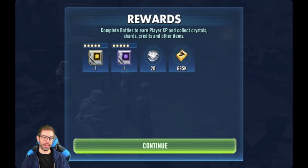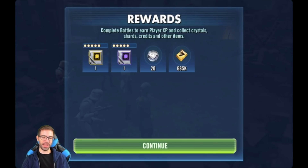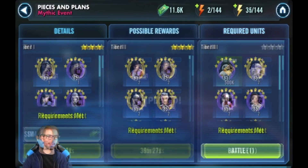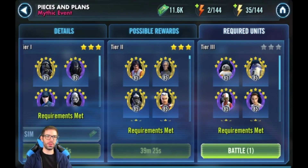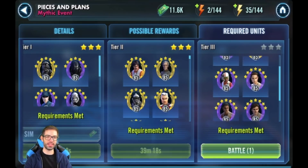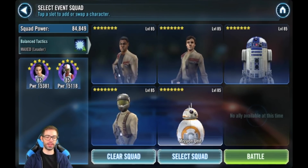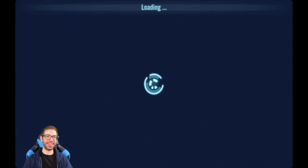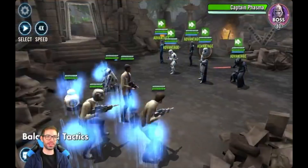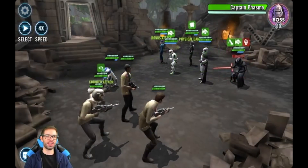We got a gold mod with secondary speed — not bad. That's tier two done. Now we're going to do tier three. We are required to use the Resistance. Let's try out this squad. From what I was told, it's difficult.